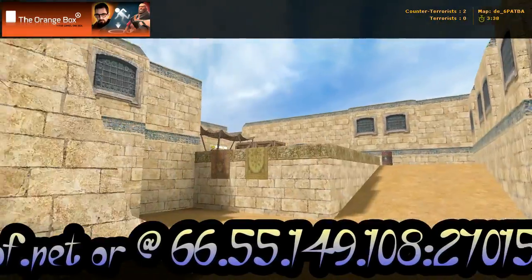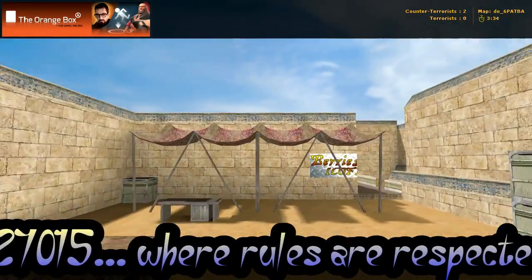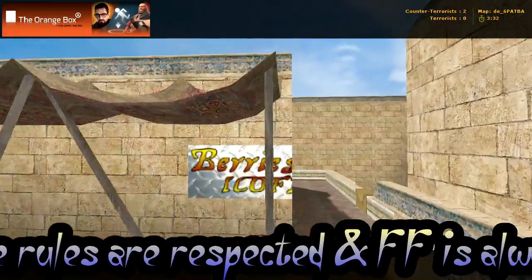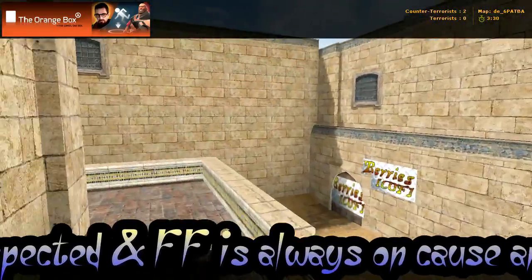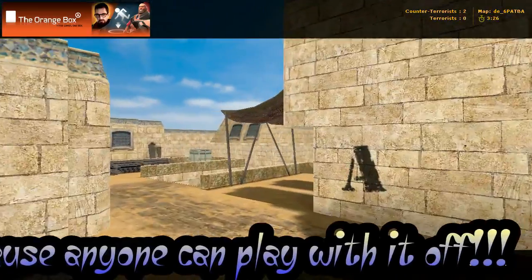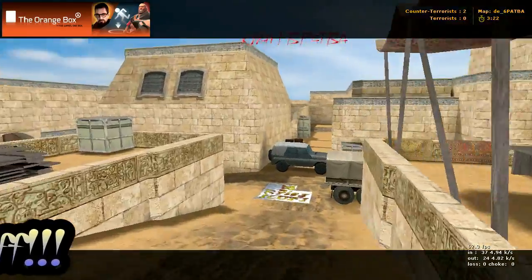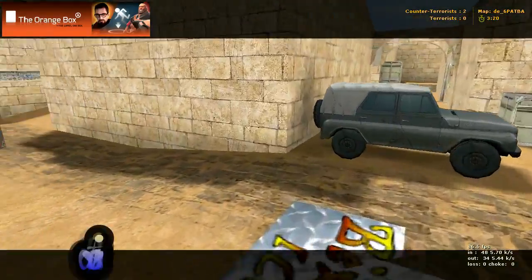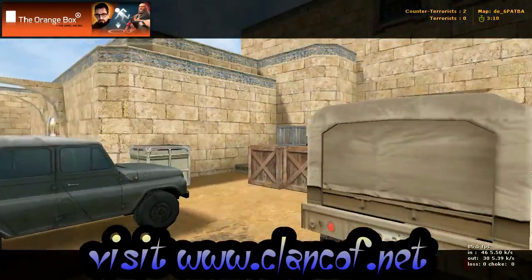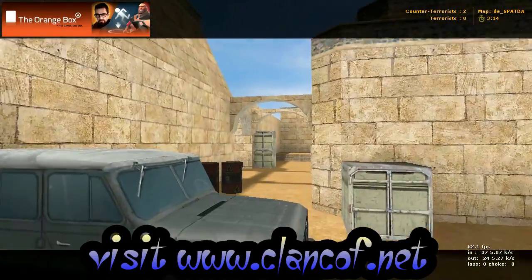Now let's go back to our spawn, because I'll bring us back to that spot in a moment. Here's that upper area — there's our spawn. You come around, and here we are up top. We come down, and you can either go left, you can't go to your right, you can hide over there, or you can go straight.